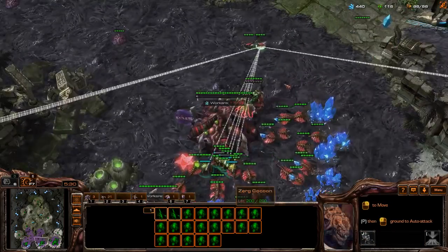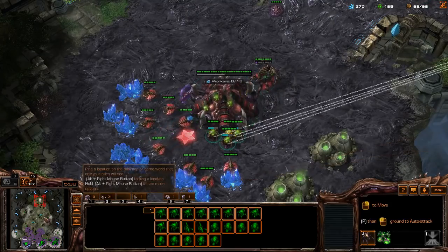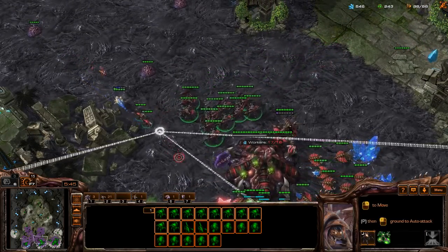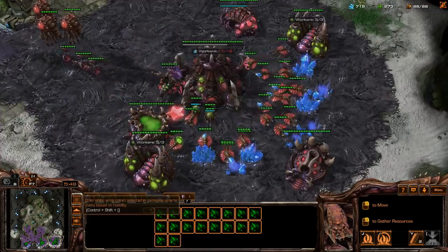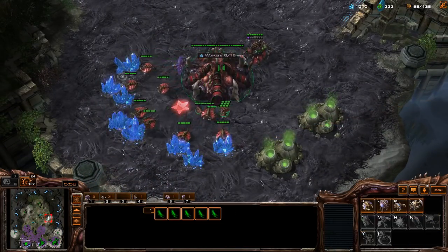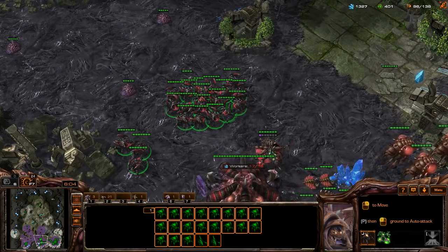Zerg production is so explosive. As long as you're building your economy well enough and you see them leave their base — let's imagine that's 20 stalkers — by the time they get to your base, look at how many units are popping out. You can always build up to about 50 drones and unless they are really cheesing you, they won't be able to kill you. You can always go to a fully saturated main with both gases, one gas at your natural, and a good handful of drones on your third.